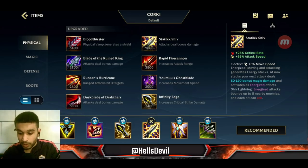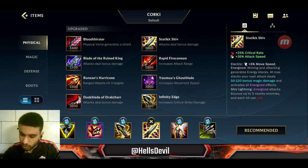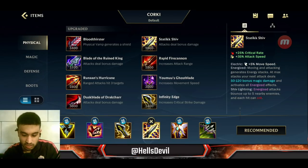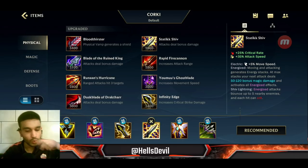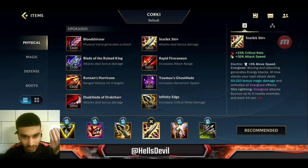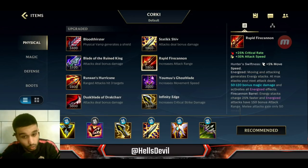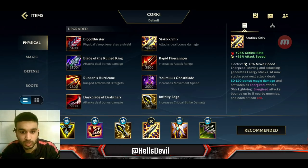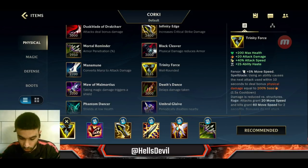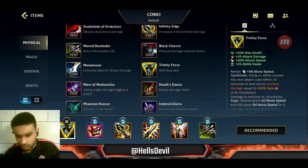After that I always go for Static Shift as the third item. I do see some people build Rapid Fire Cannon, but I don't recommend it. With Corki you can escape very easily — you have your W and your package, so you don't really need to maintain distance with Rapid Fire Cannon; you can get into the enemy. That's why I always build Static Shift. These are basically always my first three items on Corki.